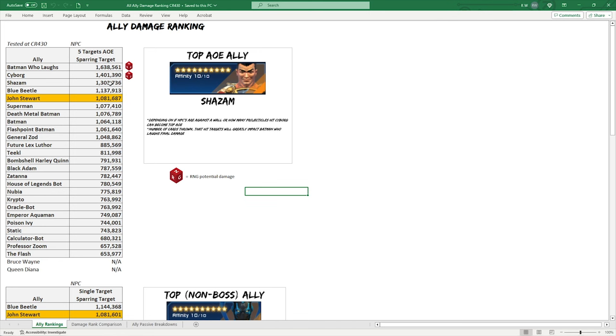Batman Last's damage is entirely dependent on whether you get all three card throws to hit at the end — if ads are dead, line of sight issues, depending on what the tank pulls, what rooms the raid is in. If you only get one or two card procs that drastically lowers the damage. Same with Cyborg and his projectiles — if ads are against a wall, projectiles miss. That's why Shazam and Blue Beetle are much more consistent, which is why I put Blue Beetle as the top ally. John Stewart is right up there, just over a million.